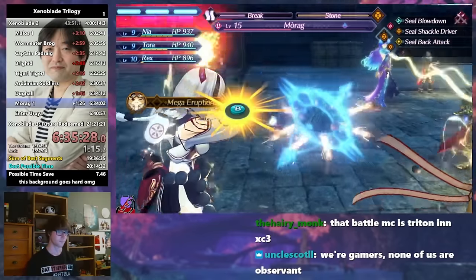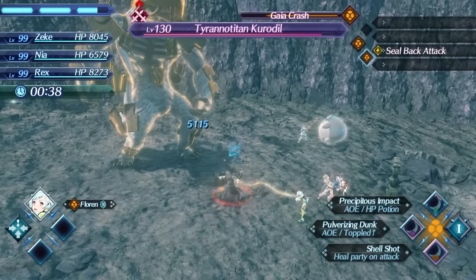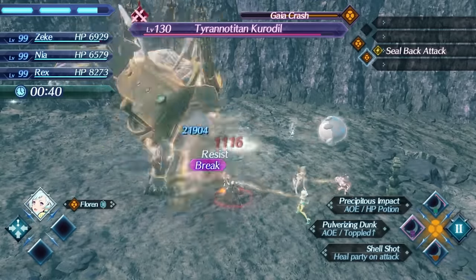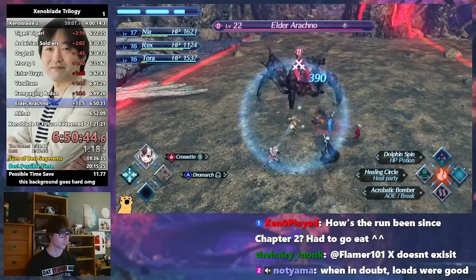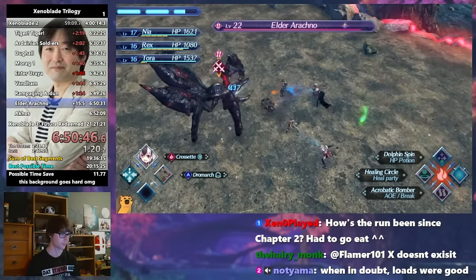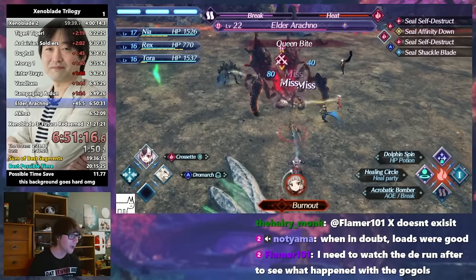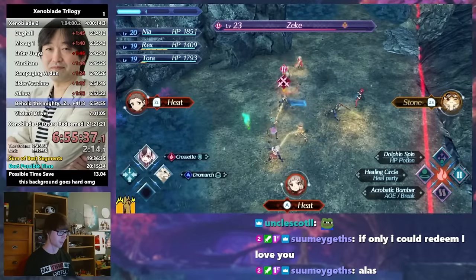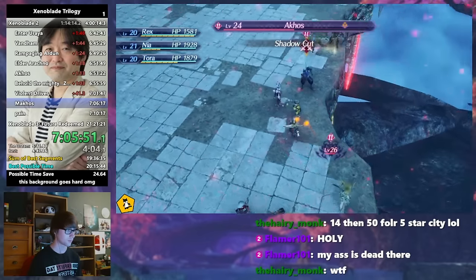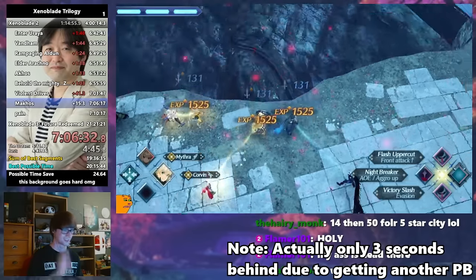That accolade goes to Crosette, the queen of this category. Whilst the bitball is a pretty weak class overall, Crosette can give herself a damage increase of up to 500% with her skill Gathering Sparks, which increases damage every time you grab a potion. On Nia she is able to make great use of this with the potion art Dolphin Spin. She can also use Acrobatic Bomber, a powerful break art, so the team can use fusion combos at the right time, and a pure healing art to make sure no one gets too low on health. With the power of these blades, I breezed through the first 3 chapters, finishing off with a beautiful push on both Malos and Akhos, finishing less than 30 seconds behind my incredibly optimised PB.